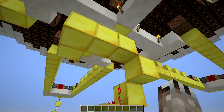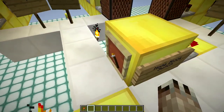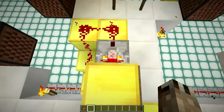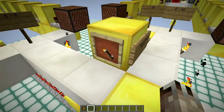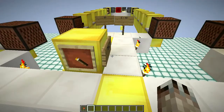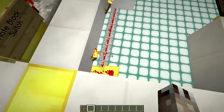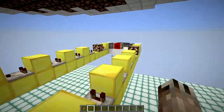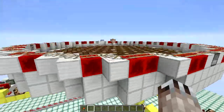Instead of that, I wanted something quiet. So here I'm using an item frame with a little torch in it and a comparator coming out. When I flip this into the zero position, this redstone will turn off, which will trigger all these repeaters and go out and re-enable the hopper clocks.